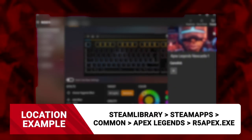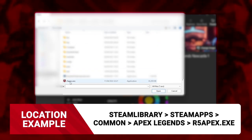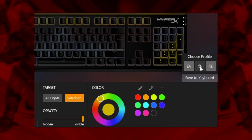If you want this look to load up whenever you launch Apex Legends, you'll need to use Ingenuity's gamelink function. Navigate to the install folder and select r5apex.exe. Alternatively, you can assign the preset to one of your keyboard's three onboard memory slots by clicking save to keyboard.